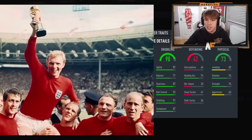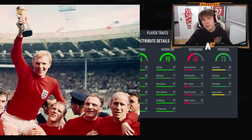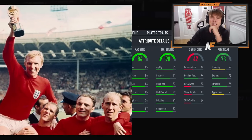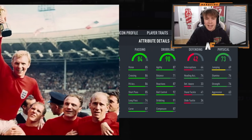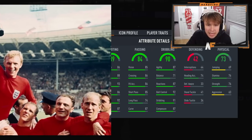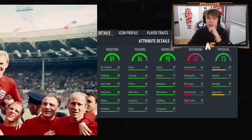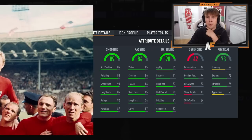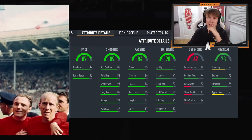87 agility, 71 balance - not bad dribbling at all. Next up is passing - 84 passing. I really don't have a clue, I don't know the stats of icons so I genuinely can't tell yet. Next up is shooting - 89 shooting. Who the hell is this? I actually genuinely don't have a clue. And finally pace - 87. I don't know if this is good or bad, I've got a feeling this might be bad.